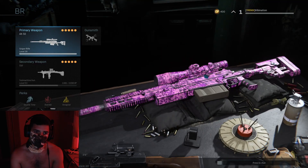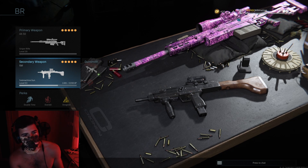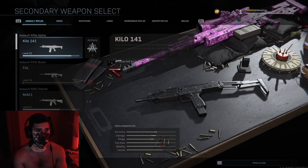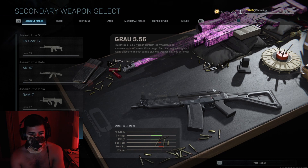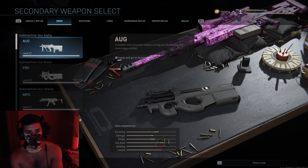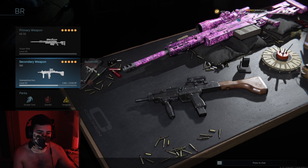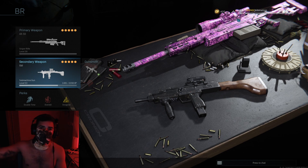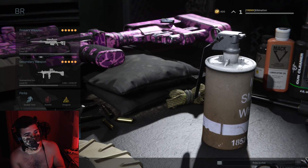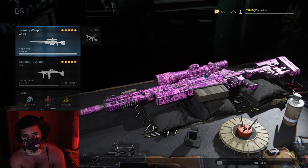To summarize: a sniper paired with a stable SMG is my go-to class for Warzone. One more tip — for your secondary weapon, try choosing a gun that isn't already in the battle royale loot pool. For example, SMGs like the MP7 and Bison are in the game, but something like the new assault rifle Grau may not be, giving you an advantage. The loadout drop costs around 4,500 in-game. Thanks for watching — comment below if you have class suggestions that have worked for you!